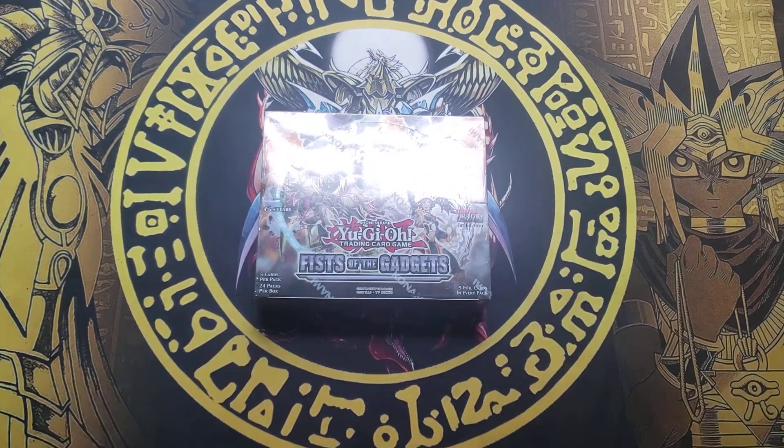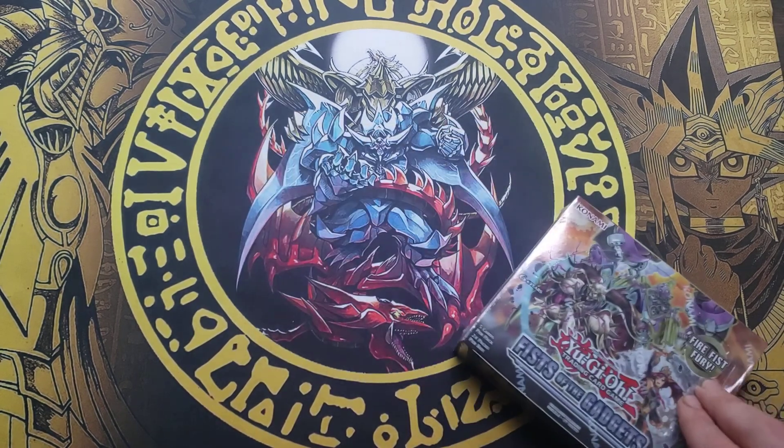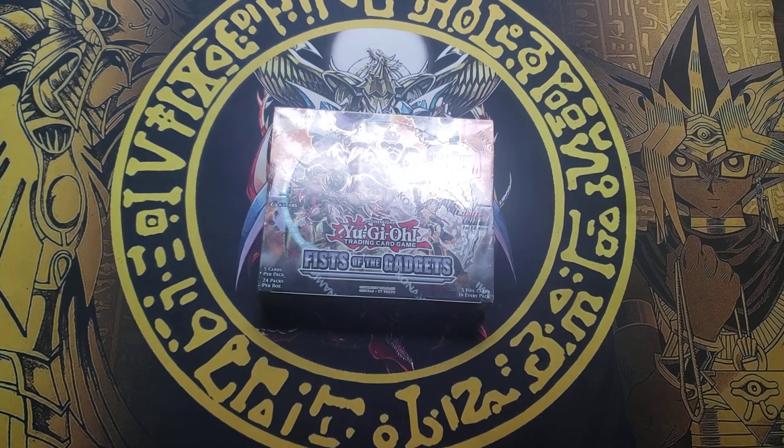I'm not gonna read all the cards — I'm just gonna read the secret rares. And I'm bringing back one of my favorite playmats, the Egyptian God Pharaoh and Heraclite playmat. Let's crack something and see what we get.